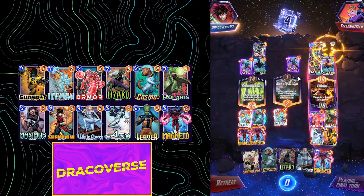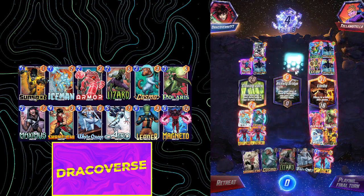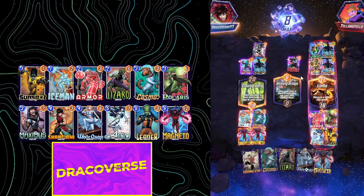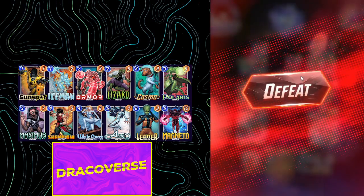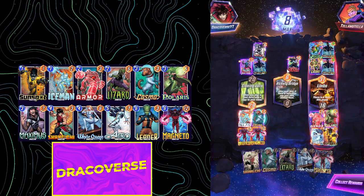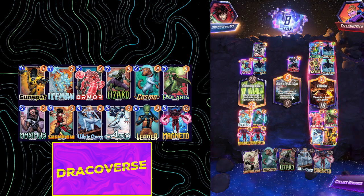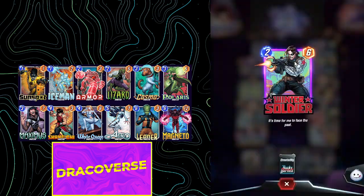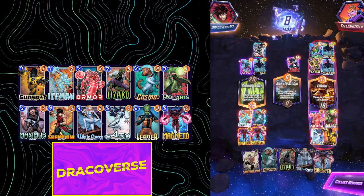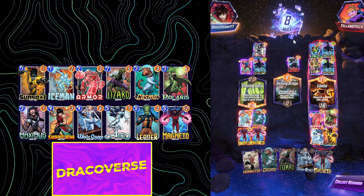That is Bucky Barnes. He played me. Oh my God. I feel like what deck my opponent is playing is literally the best deck for Rickety Bridge. You play your Bucky Barnes, you play your Dr. Octopus, which almost always wins you Rickety Bridge on the final turn. And it also gives them 8 cubes.